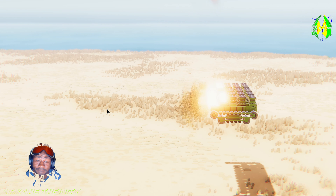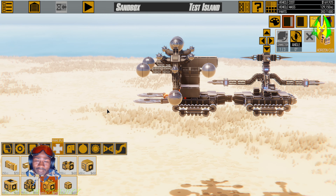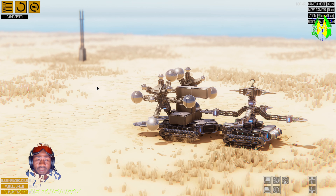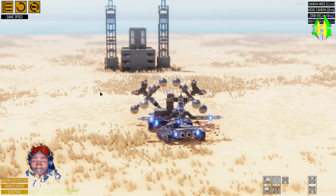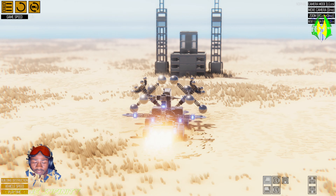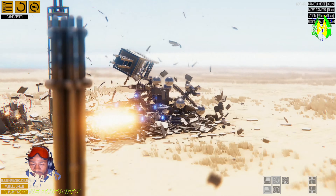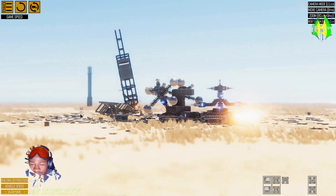This one here is called the Tally Whacker 8.5 - it took me a couple of tries to get it right. This one is all about pure destruction: driving right up to the enemy and destroying them. It's a very simple machine that's made to drive straight through buildings. I wanted to make a small, very minimalist vehicle that could do a lot of destruction.